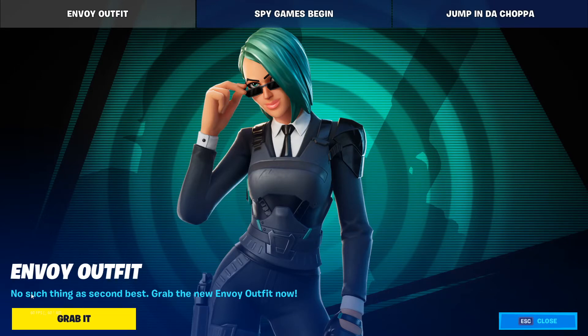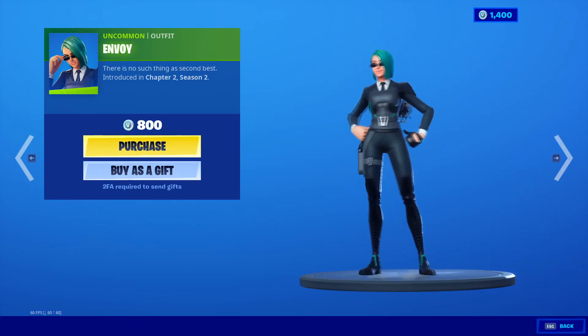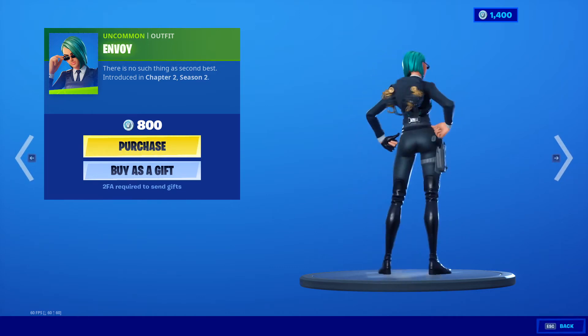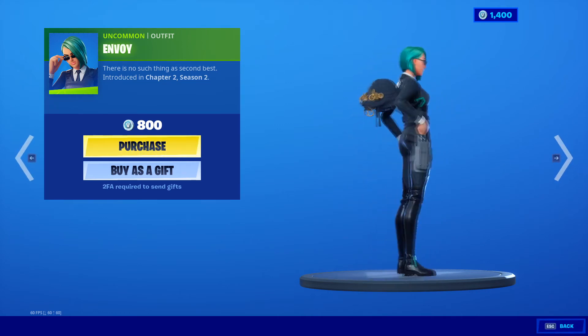Envoy outfit — no such thing as second best. Grab a new Envoy outfit now. Okay, let's check it out. Looks like Animal Girl. I like the color — looks like teal, or something really hot. This spindle of joy just matches the outfit.